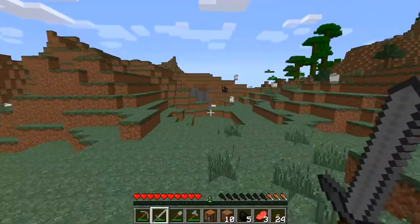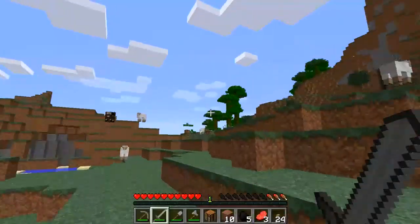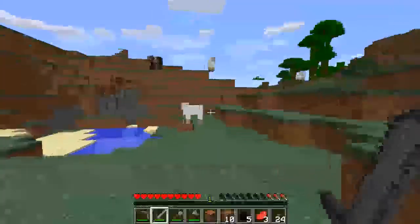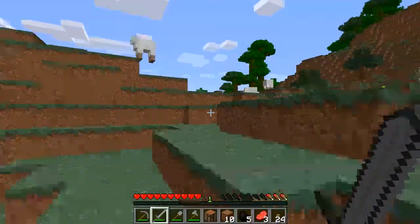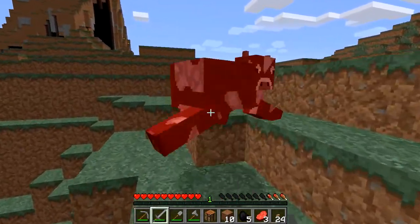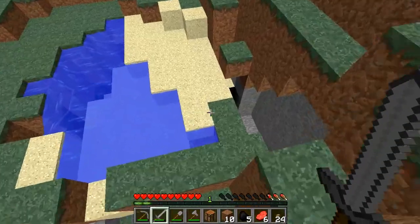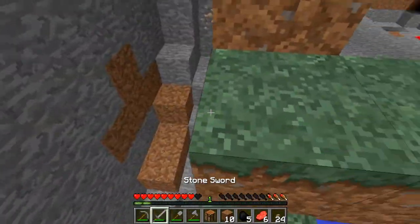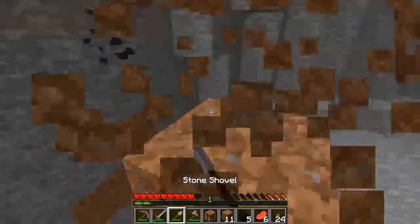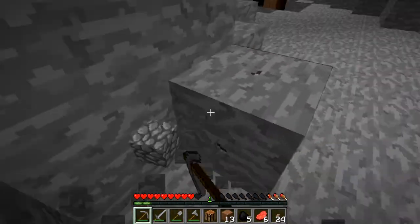Where's the other cows — there he is. Oh, there's a jungle over there, a nice little jungle. I'm probably not ever going to go there because I just don't like them too much, but it's always nice to have. We're gonna get some cocoa beans and stuff like that.